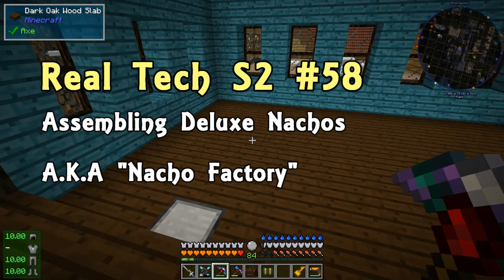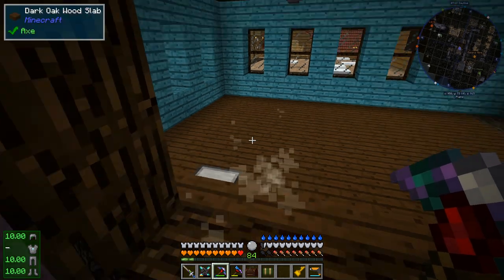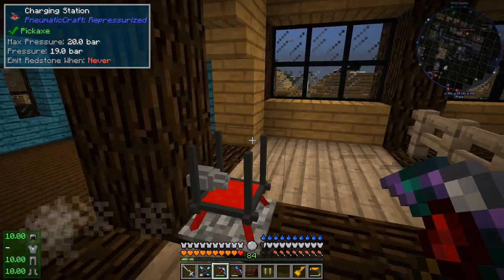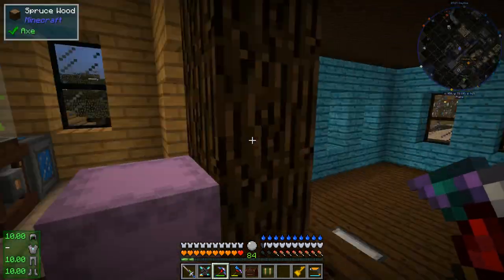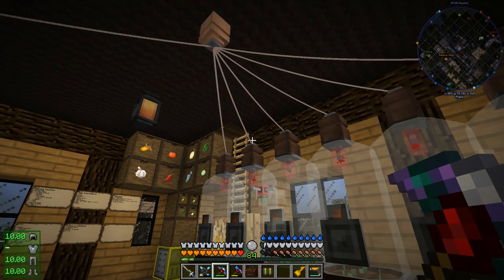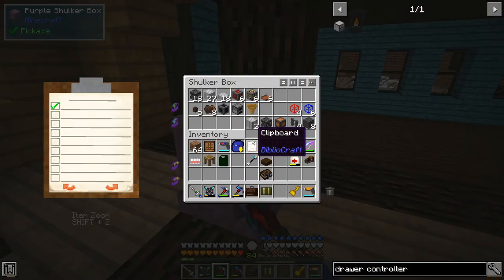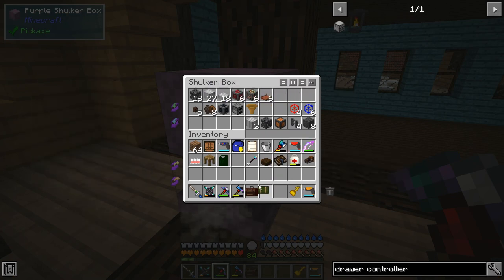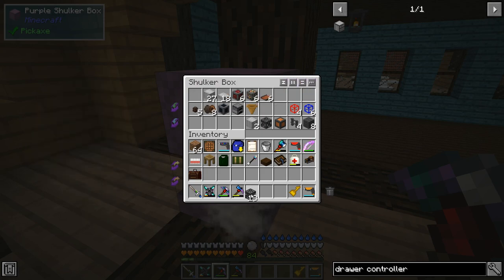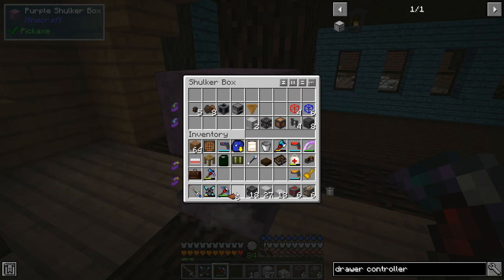We are going to be setting up an array of assemblers from Immersive Engineering in order to do a bunch of crafting for us in this room. We're setting up three of them, and we're also going to set up a furnace over here with an external heater. We're going to be using logistics from PneumaticCraft in order to move all of the items around. We're going to be needing the first two rows in this chest to do this.